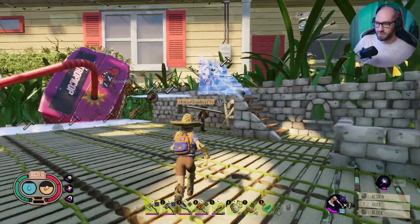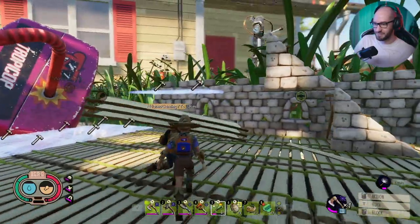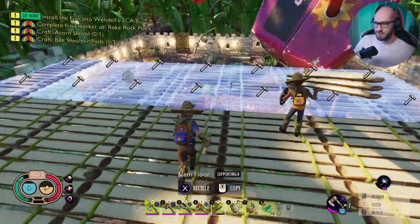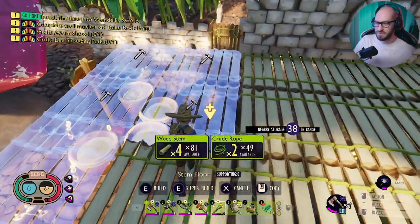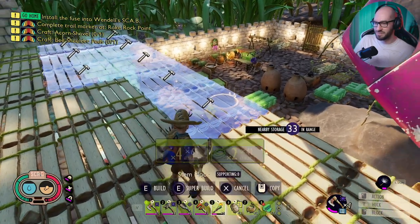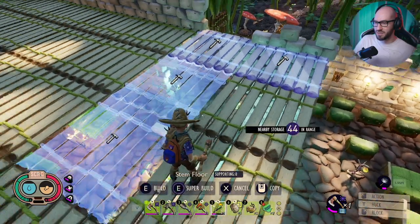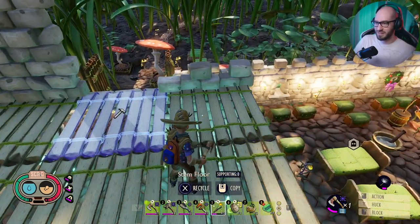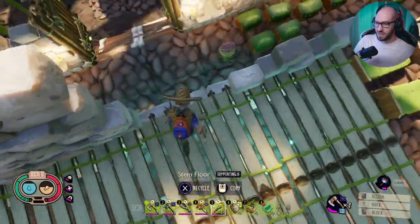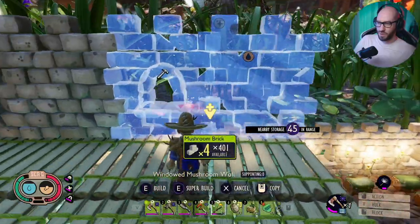I actually love it that they did this update where you can drag stuff from the chest — it's so much better now. Wait, why is this? I think it's because I need a window here and a wall over here. Oh, we're getting so much stuff done, building wise!